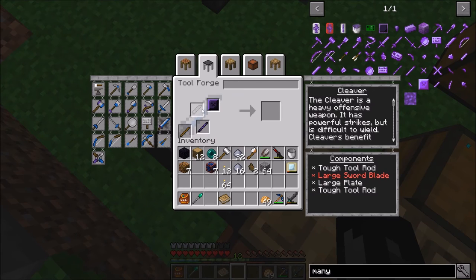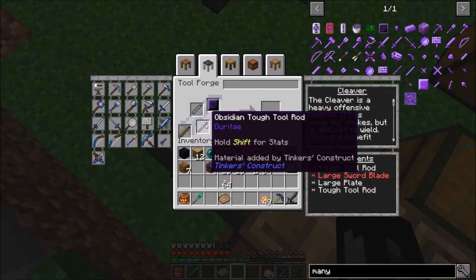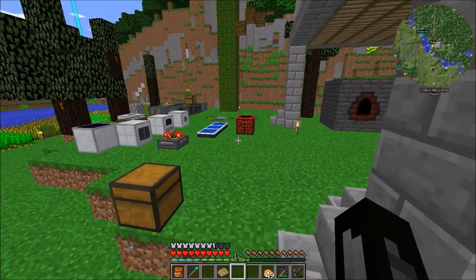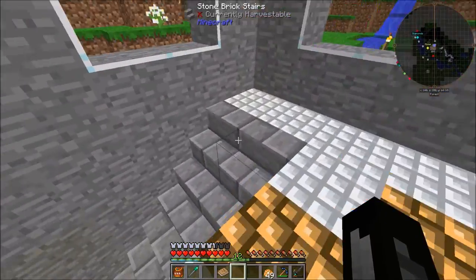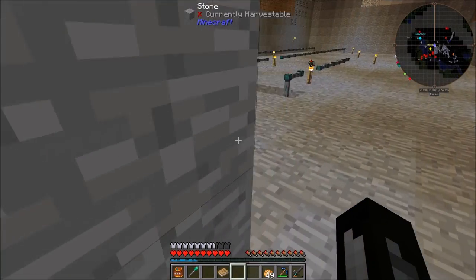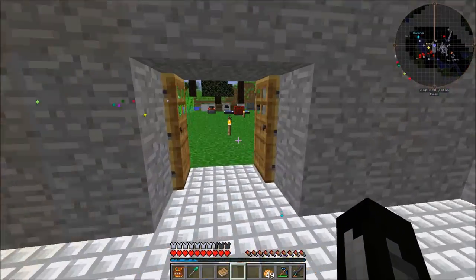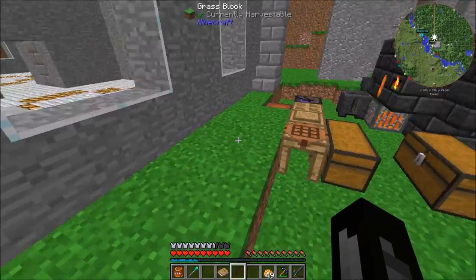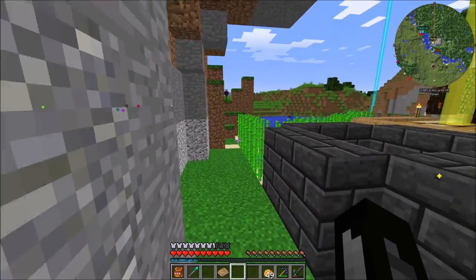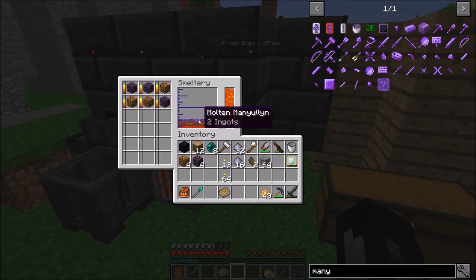We just need the manyullyn blade — I wonder if we should switch that up, we'll see how it looks. We get two per batch, so two, four, six, eight — that should be all we need, so we just wait for that to smelt. While we're waiting, I'll throw my XP in the obelisk. 46 levels, that's pretty good. We'll have to make a hammer at one point, but for now since I want to start working on the Ender IO stuff, we're going to build the cleaver. I've been gathering a lot of ender pearls from the ender lily seeds so we're doing really well on that.